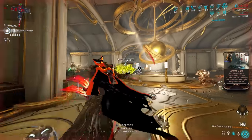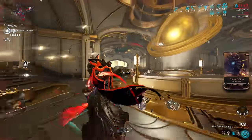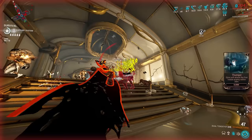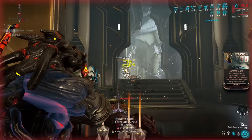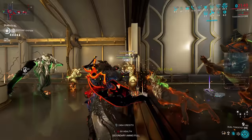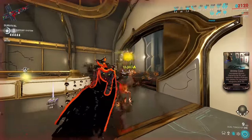Being a secondary weapon with limited slash and no forced impact, we can't really build for a slash build. Instead, we can use the high crit and status to go for a hybrid build, with your choice of either Viral Heat or Corrosive Heat. Viral Heat has the benefit of Viral procs being incredibly strong and applicable to all factions, while Corrosive Heat tears through ferrite armor, which covers many threatening units including acolytes.